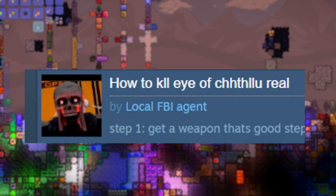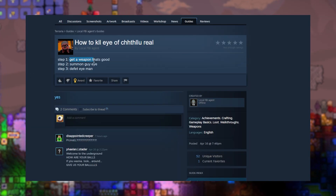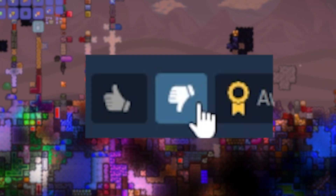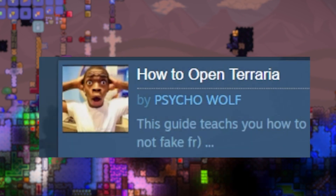How to kill the Eye of Cthulhu — real. You know what, this one's kind of obvious. Get weapon — that's good. Summon guy, defeat eye man. Dislike, I hate it.